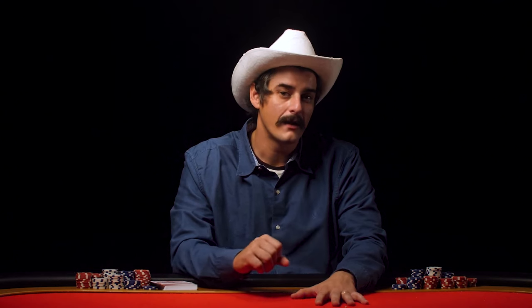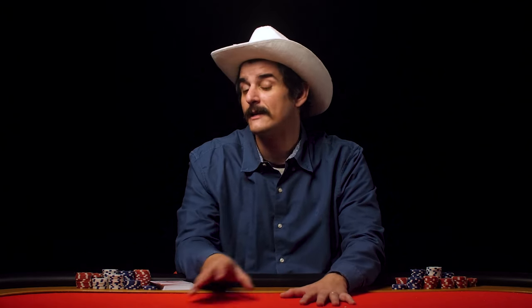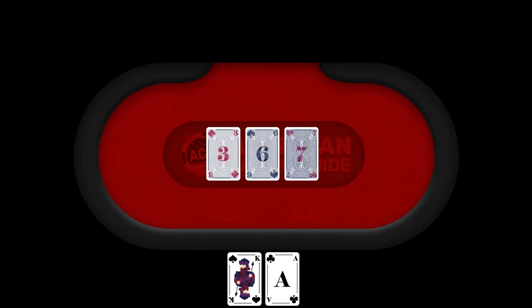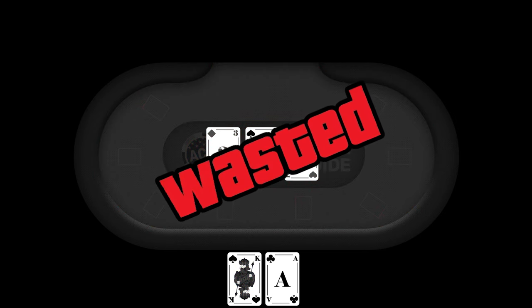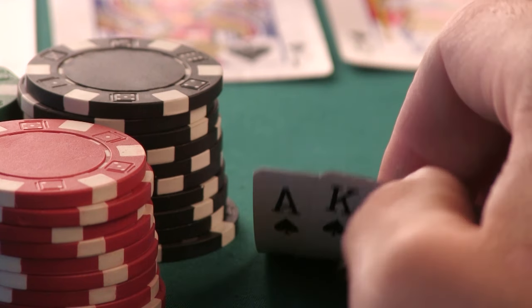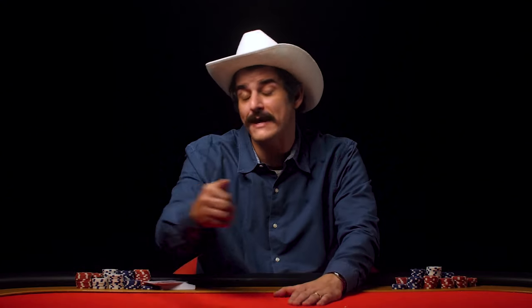High-ranking cards — preferably connected and suited — are great for raising in late position because they have real potential to hit on the flop and build into a strong hand. However, they can be broken easily by a bad flop — they are drawing hands and still need a lot of help to win at showdown. Although ace-king is tier one, it is nothing but a high card until paired with an ace or a king, and can be beaten by anyone with a pair of twos. An ace by itself without a strong kicker is just a high card and ultimately a drawing hand.